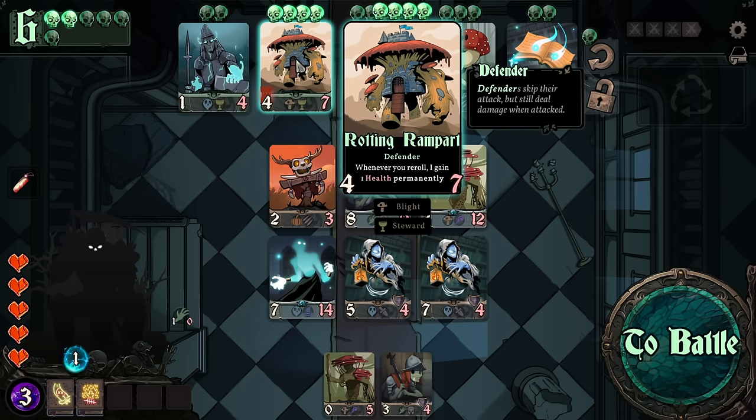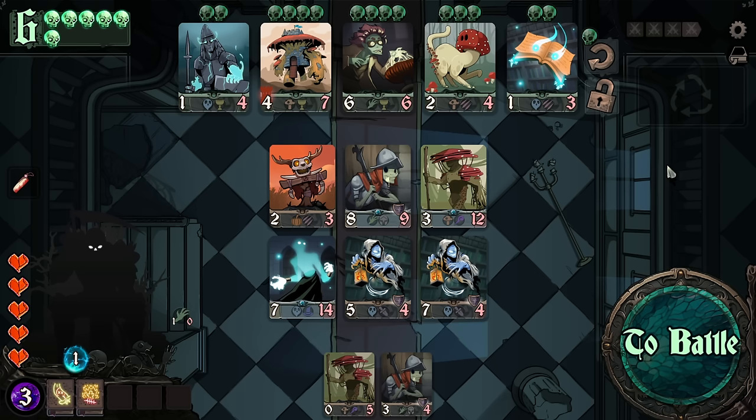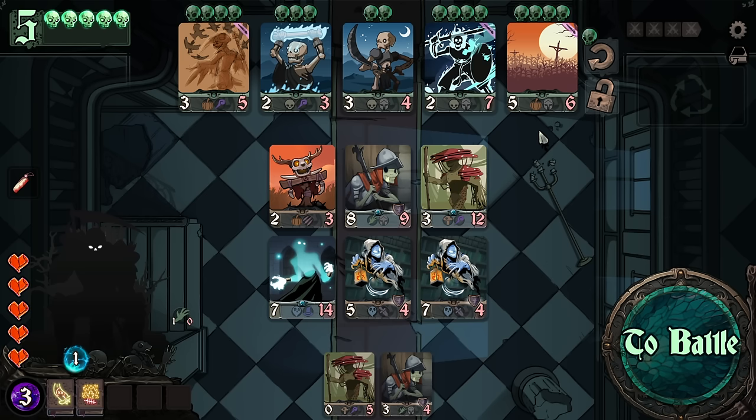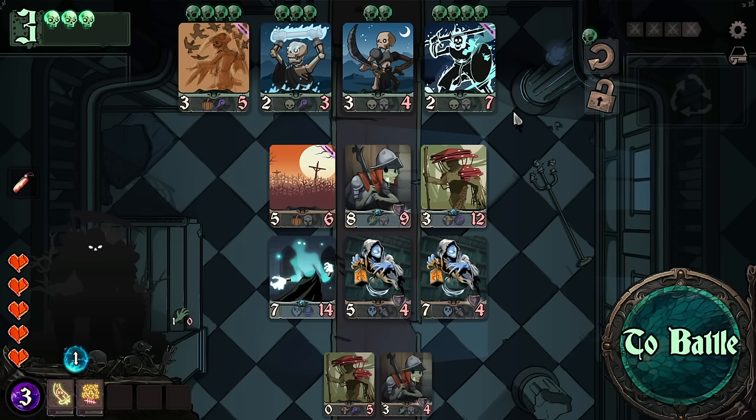Whenever you summon a friendly minion, combat start — I make a bonus attack. We want you, you're really good. Whenever a related minion attacks — we don't have that many related. But yeah, we obviously want you. I think we're done with you. We can explode somebody else, but the question is: why would I want to explode somebody on my squad? It's just not very — right now I'm going to consider it an active penalty.